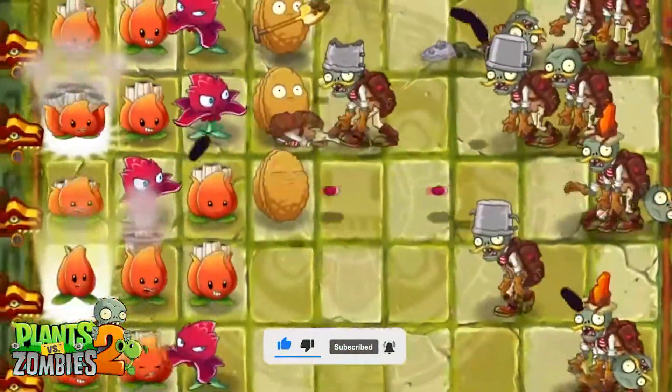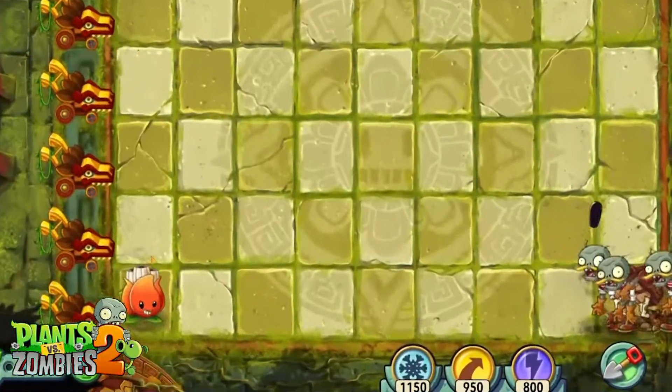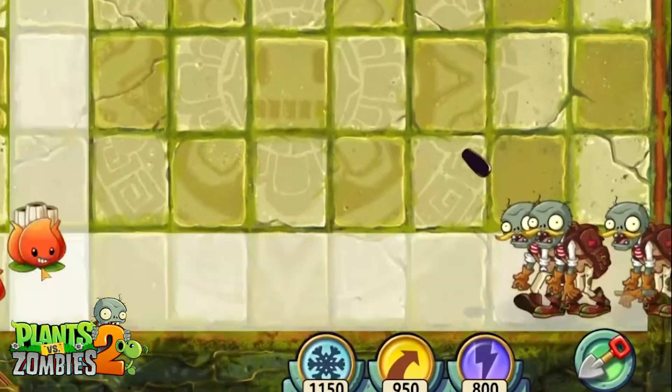Plants introduced: A.K.E.E. Zombies encountered include: Troglobite, Swashbuckler, Chicken Wrangler, Jetpack, Wizard, Mermaid Imp, and Weasel Hoarder.